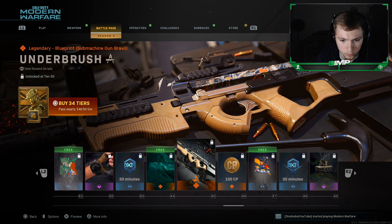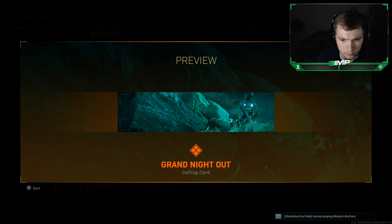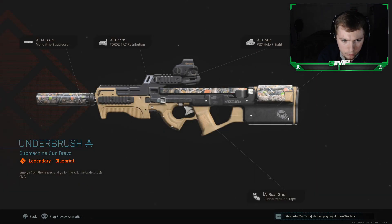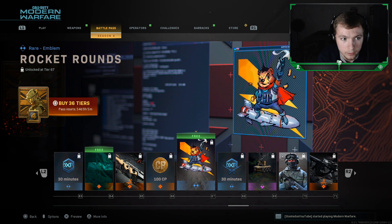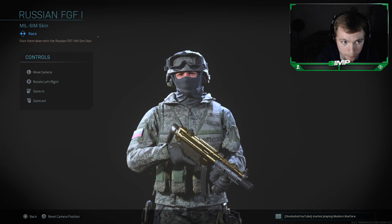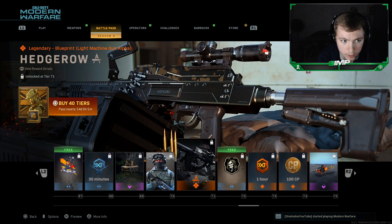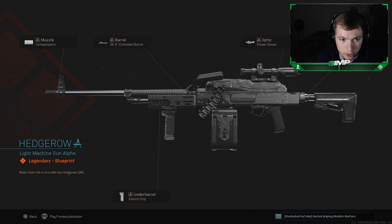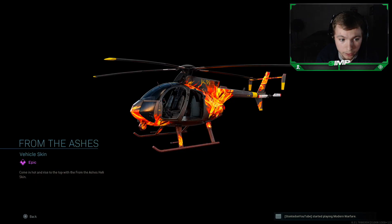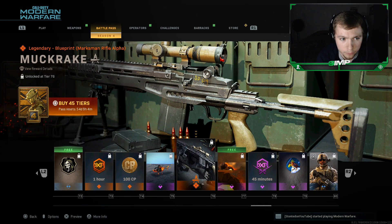30 minutes double XP token. Grand Night Out calling card — I like it, it's pretty clean. Under Bush blueprint for the P90 — looks pretty clean. It's a realistic camouflage, and if you're into that kind of stuff, I like it personally. COD points, Rocket Rounds emblem, 30 minutes double XP, Remotely Raging charm. Russian FGF skin — pretty clean, I like the camo on it. Hedge Row — looks like another light machine gun blueprint with compensator, extended barrel, sniper scope, Forge Tac Stalker, and snatch grip. Grim Reality sticker, one hour double XP token, 100 COD points, and a helicopter vehicle skin called From the Ashes.